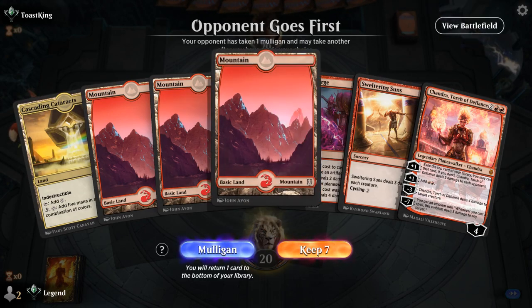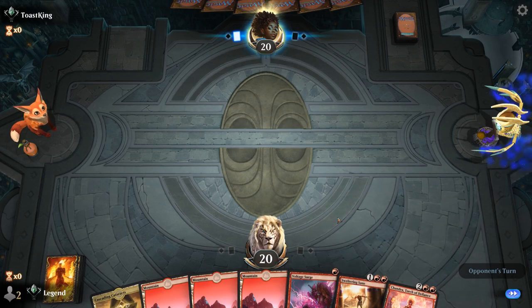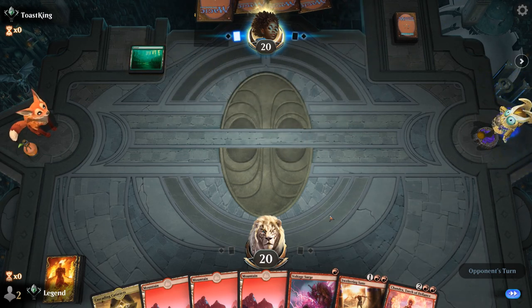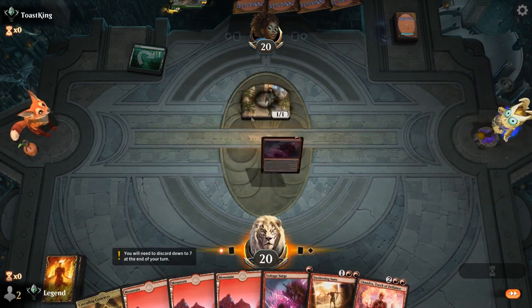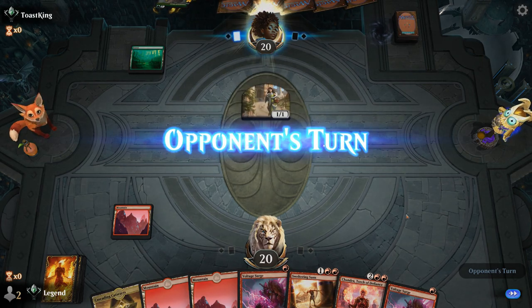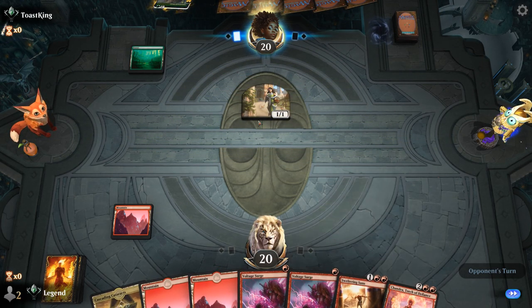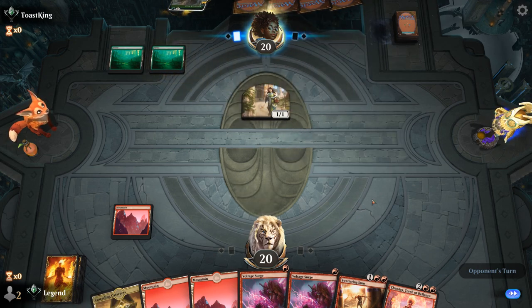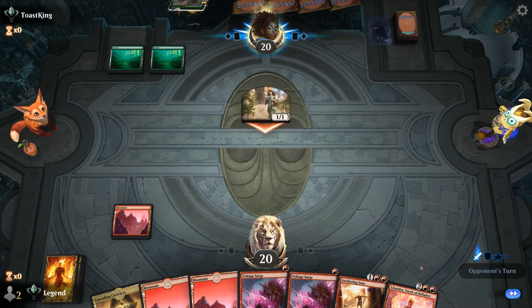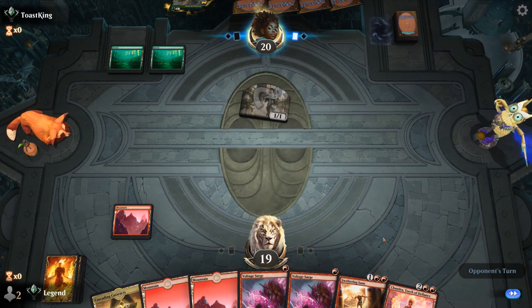We're on the draw with some early removal to protect our Chandra, which can hopefully pull us ahead. Turn one the opponent plays Lovestruck Beast adventure — not an Elf. We'll wait to Voltage Surge for now. Sweltering Suns can maybe clean up the Human token, but a 5/5 Beast isn't easiest for us to kill. Pack Leader also survives Voltage Surge, so we'll untap and potentially double Voltage Surge if needed — although most likely just Sweltering Suns next turn.